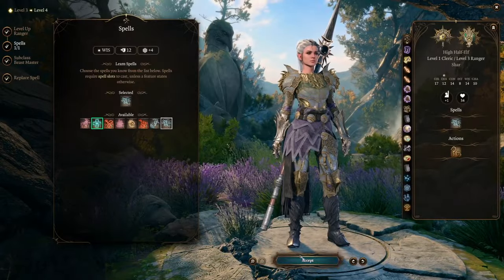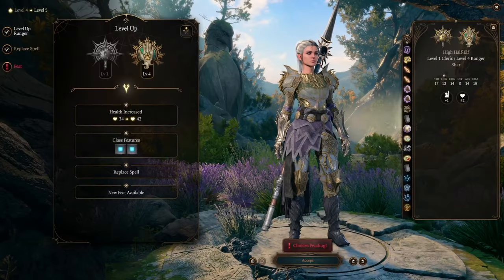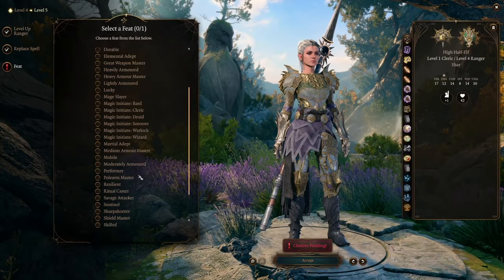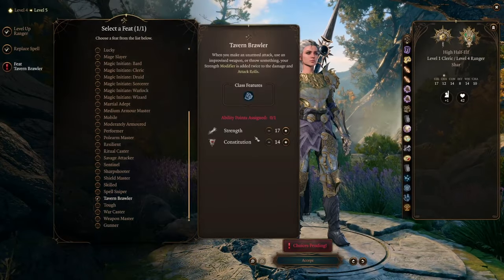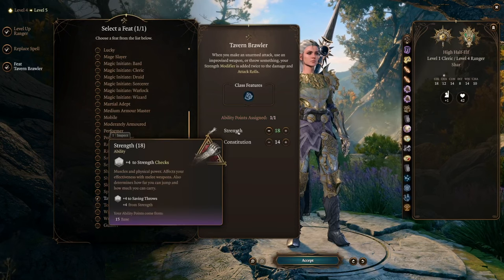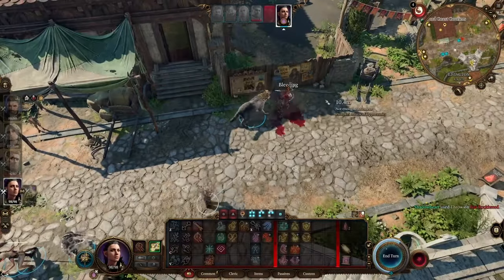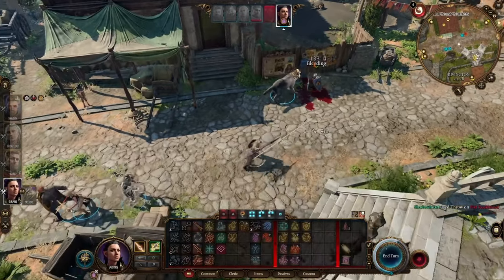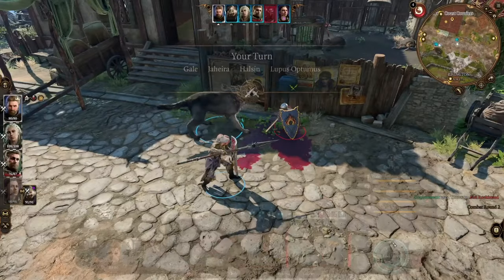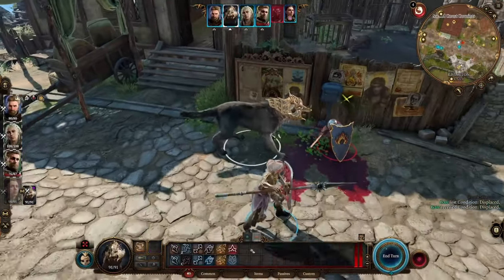Ranger level 4 gives us a feat, and we are going to take Tavern Brawler. This is the reason why our Strength was 17 and not 16 — our Tavern Brawler feat rolls Strength up to 18. This Strength modifier, now plus 4, is going to be doubled on our to-hit and damage when we throw this spear. Tavern Brawler has been talked about to death, but it is 100% necessary for any throwing build — it's going to make it almost impossible to miss.